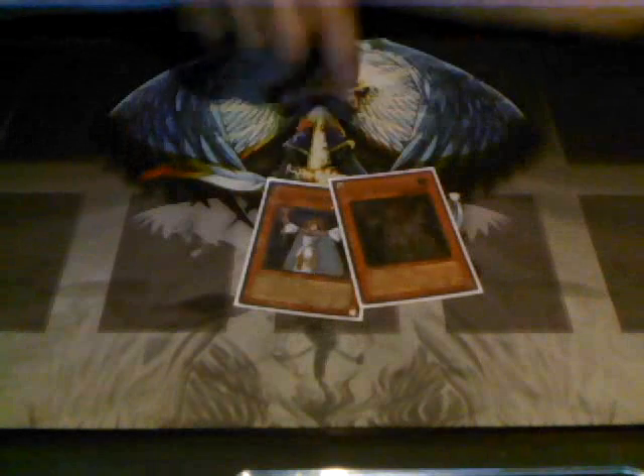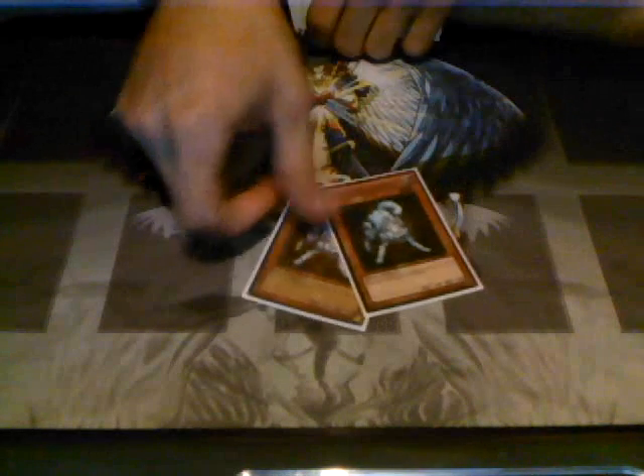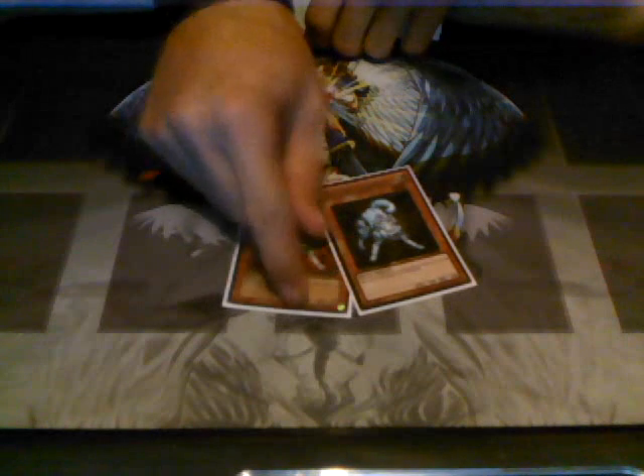2 Lylas. You can run 3, but I run 2. Blow up back row, mill 3 — great card. Lumina, staple. 2 Raikos. Don't run 3 — no purpose to it. People can blow this card up so easily with effects anyway, so just run 2. Great for opening hand.